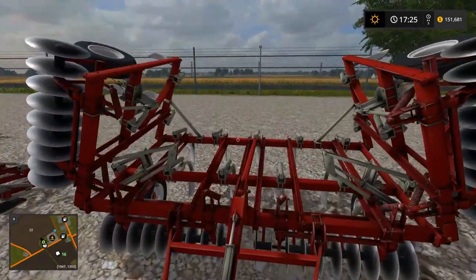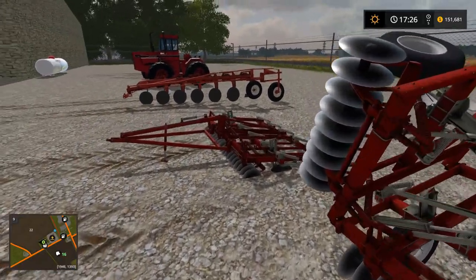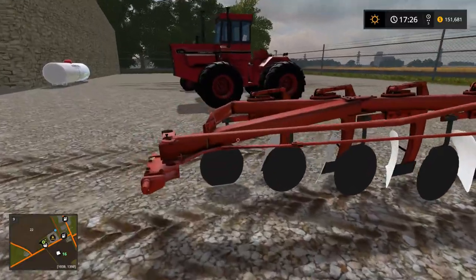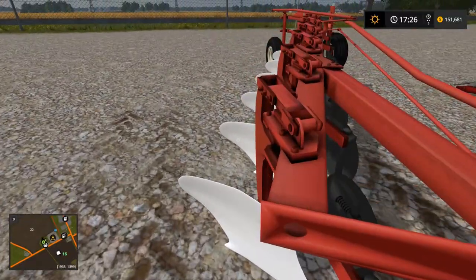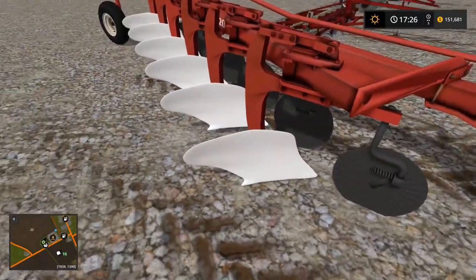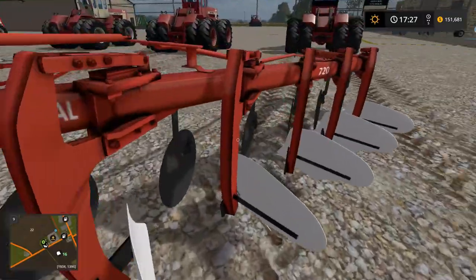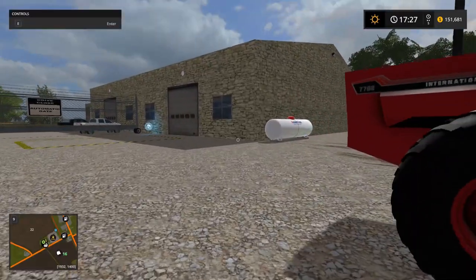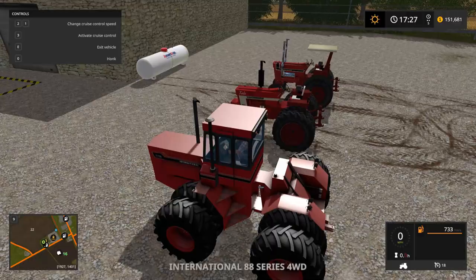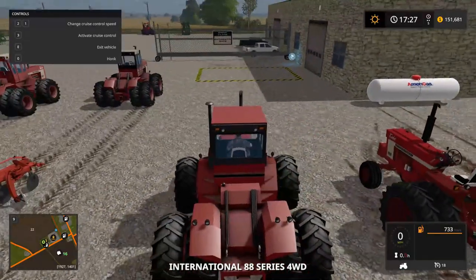Then we have the 6.5 meter chisel plow and the 4.2 meter one — which ended up in the ground for some reason — and the 6-bottom plow with coulters. Almost looks like I'm missing a texture on there — maybe they're supposed to be white, I'm not sure. They definitely won't stay white long once you start plowing — that'll take the paint right off.